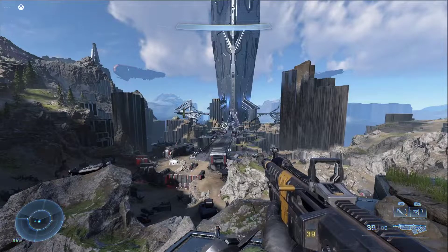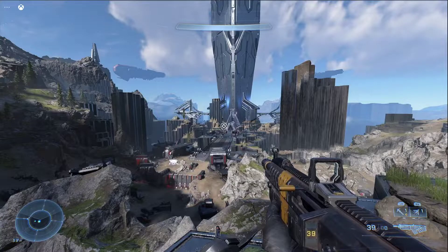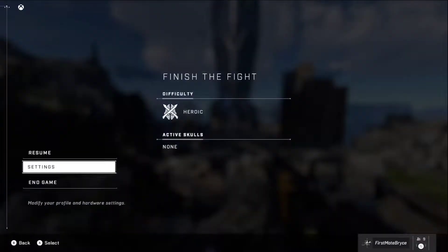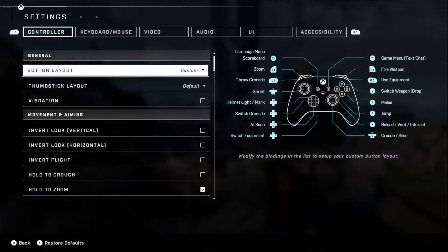Hey guys, it's AeroidGamer here. Today I'm going to be showing you how to change your performance mode in Halo Infinite. All you're going to do is just go over to Settings and go all the way over to Video.